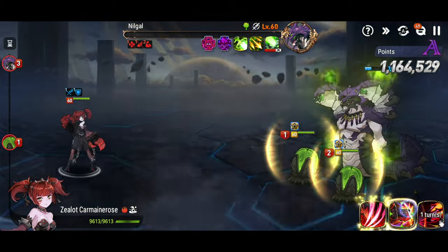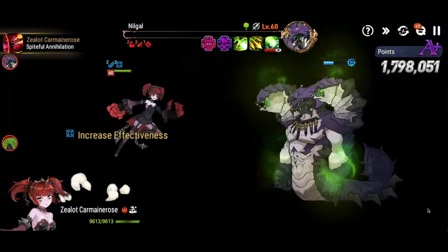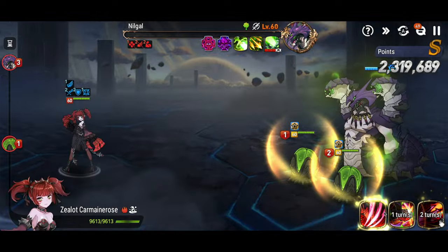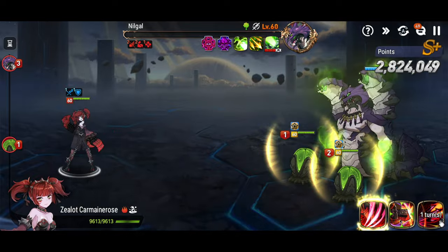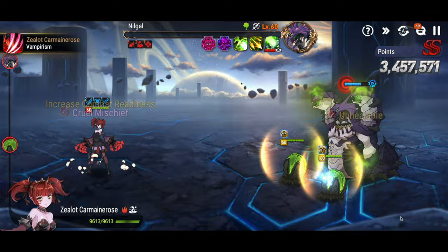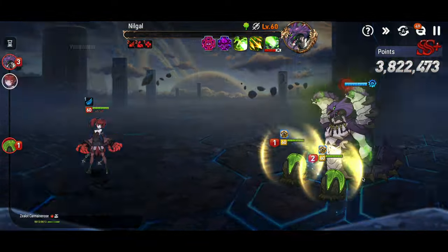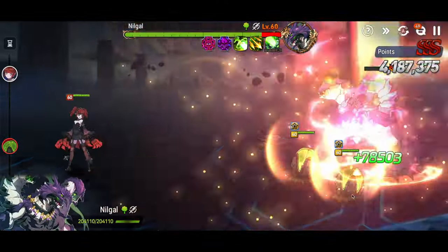Now our speed buff's gone, but we can reapply it with the S2. Since it's immediately reapplied, we get the extra attack. We cycle the S3 - nice little rotation we've got going. Now watch: every round you take, that completion bar above Nilgal's head moves a little closer to the right. We're close, but I think we've got enough time for another hit. We're right on the edge - I'm not going to risk doing the S3. That way I make sure we do not detonate.